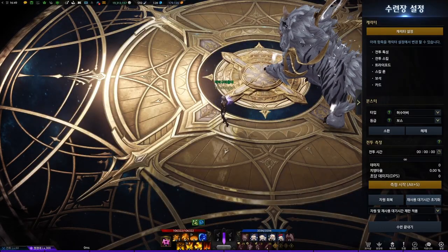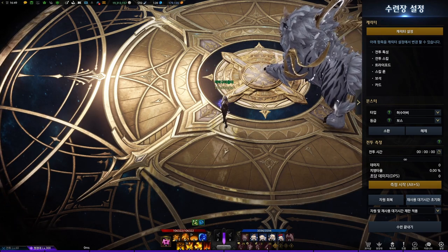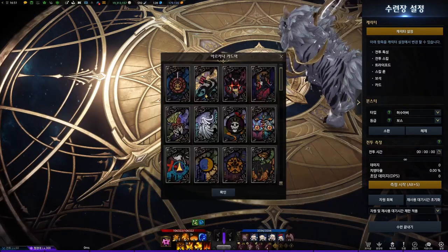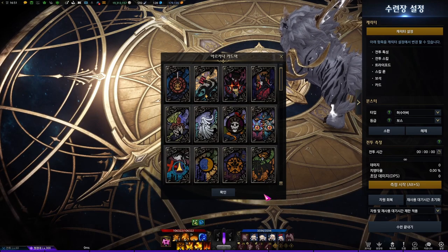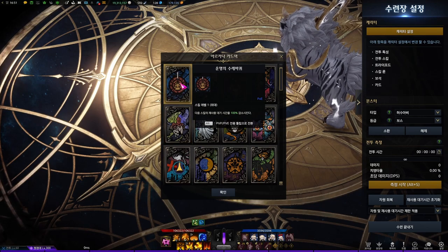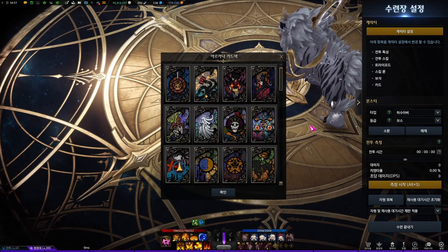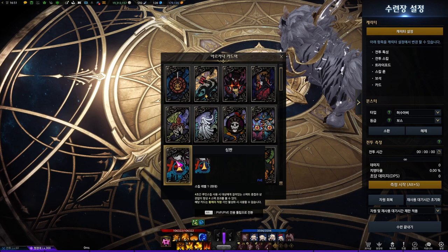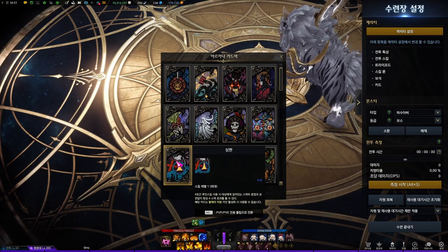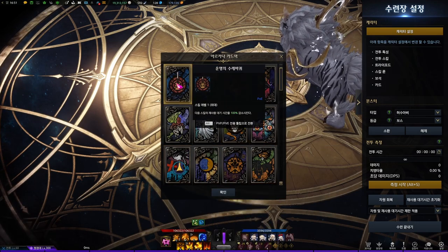There are lots of things that got changed for Arcana, but I will just cover things that I think are important for this build. You can check the changes by clicking the link in the description that will lead you to the patch note. First, the identity. The odds of drawing Call, Balance, Judgment, and Wheel of Fortune got increased, and other cards except for the Emperor card got decreased. Balance and Judgment don't matter much for Emperor since most Emperor builds use only one red skill. But Call and Wheel of Fortune matter a lot.